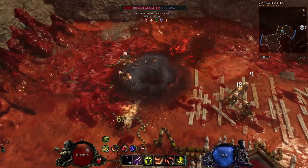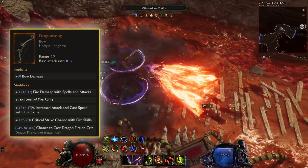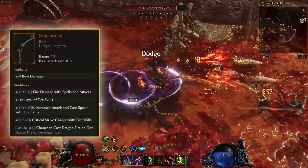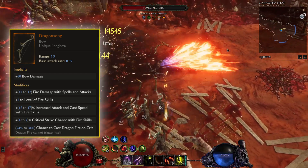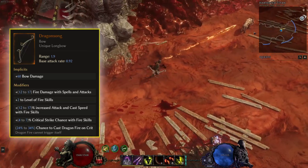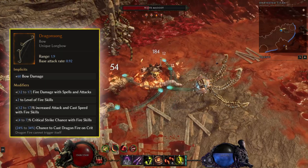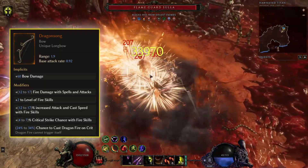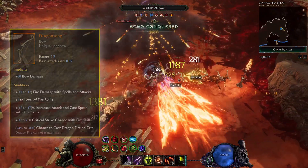For the uniques we're using — the first unique is called Dragon Song. Here we gain fire damage with spells and attacks, we get plus two to level of fire skills, up to 17% increased attack and cast speed with fire skills, up to 7% critical strike chance for the base with fire skills. We also have a chance to cause Dragonfire on crit, which is a pretty cool mechanic. This is a spell, so you can focus on getting more fire damage to spells to scale up the damage.